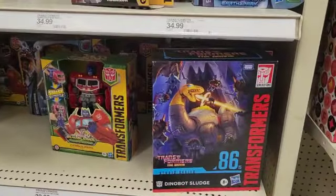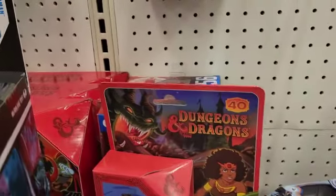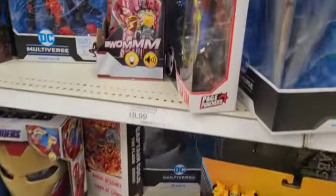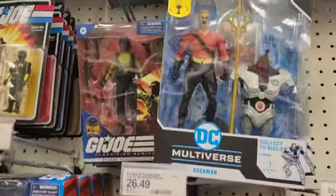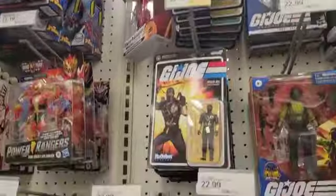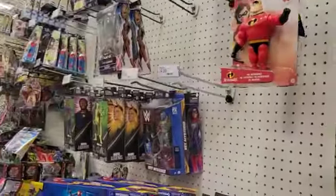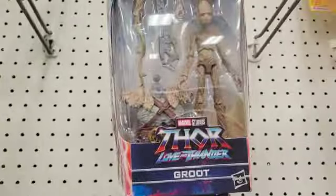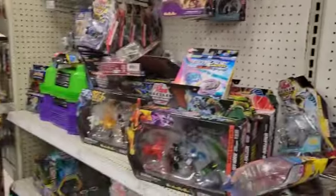Around the last side here are the Transformers, Dungeons and Dragons, and GI Joe Python Patrol officers. Captain Cold is in there, the Atom, Timber, more Pythons, Lady J, Ripcord and Bazooka. Down by Tim there's a Rogue and Rey Mysterio. They still have Love and Thunder out. Looks like this is it for this Target.